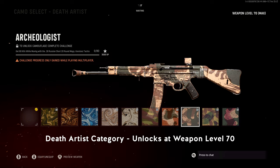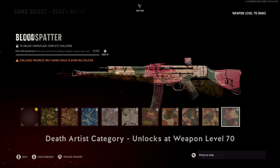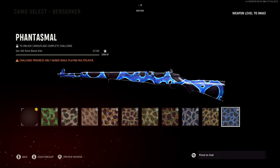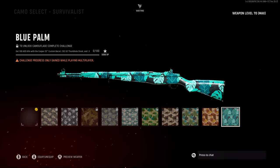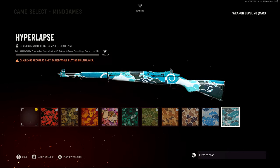To be clear, those challenges are for the assault rifles, specifically the STG-44. There are variations between weapon classes — for instance, the Marksman rifle class requires 100 fewer eliminations overall, and instead of 10 attachment kills you'll need quickscope kills. The melee class requires slide kills and backstabber kills, and stunned and flashed kills also return in this game. That should give you a decent idea of what to expect for the camo grind in Call of Duty Vanguard.